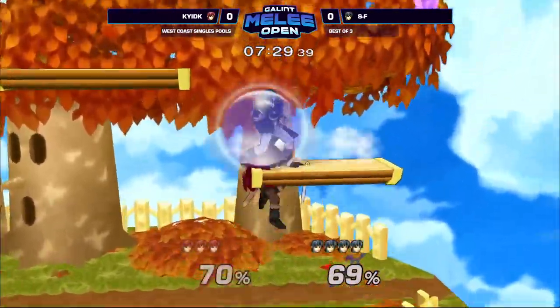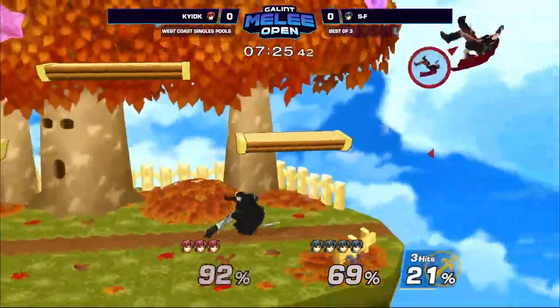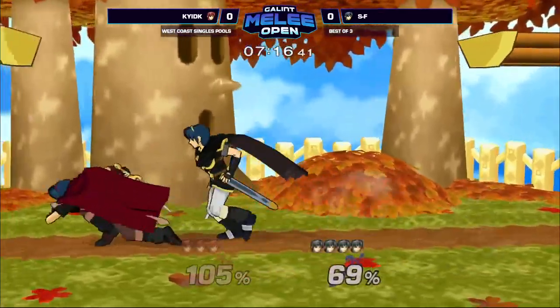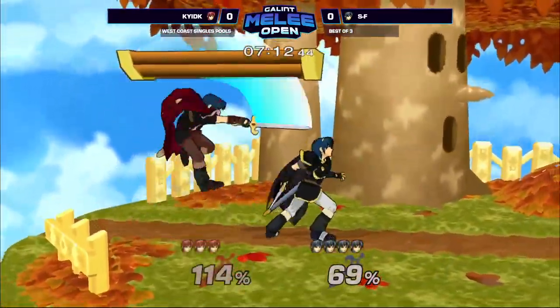Not a matchup I'm too familiar with, but very commonly played. Marth is of course one of the most played characters in Melee. What I've heard from a lot of Marth players is it's really built around the crouch cancels, knowing the percentage of what moves you can crouch cancel at what times, and then kind of get the dashback grabs out of that. Personally, I feel like this matchup has a lot of really wacky interactions.